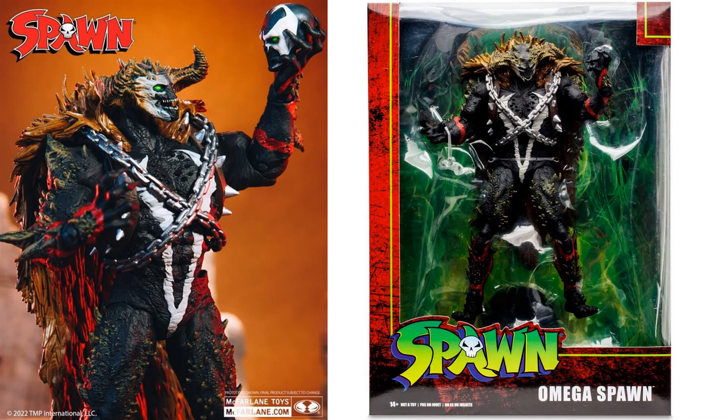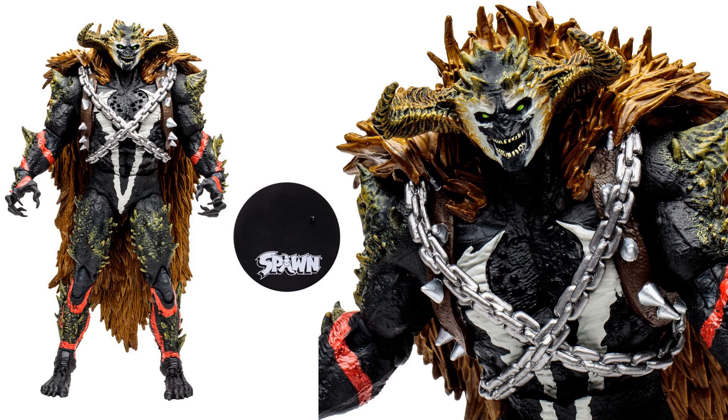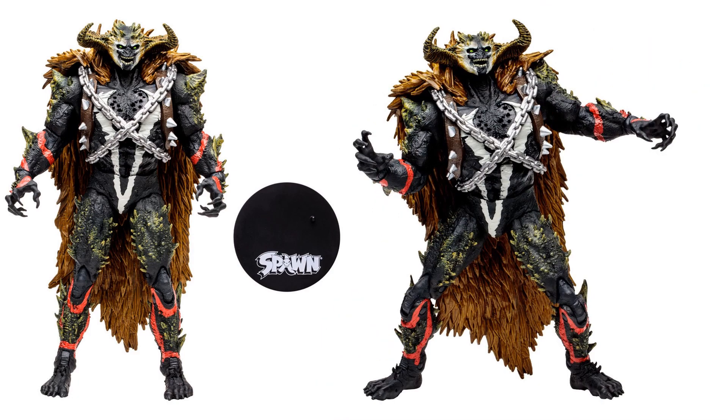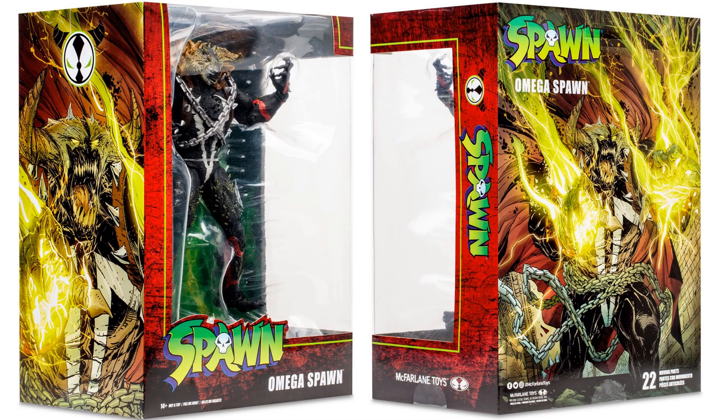You have your mega scale figure of Omega Spawn — figure stand, chains around his chest, horns on his head, and this massive fur/feather thing on his back. There it is from all angles, especially the back. And again, awesome artwork on the back of the package.